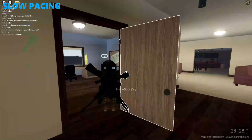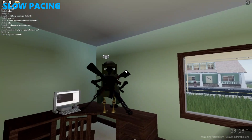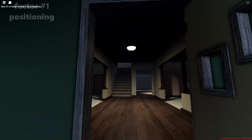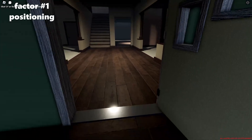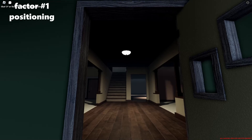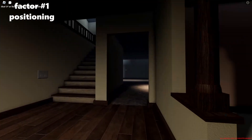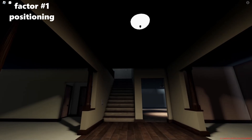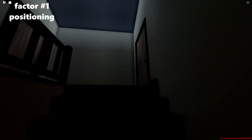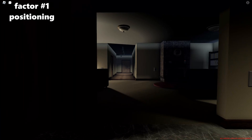Now that you know what pacing is, here's how to know when to use slow versus fast pacing. I'm going to use three factors. For example, if someone's at the top of the green house steps and you're at the bottom and you know they're watching the angle with a Remington — that's a fight you'd want to play out more slowly. You're at a disadvantage. Maybe you try to use a jump spot, go around the back, get on the roof. You could rush up the steps but you're very likely going to get shot.